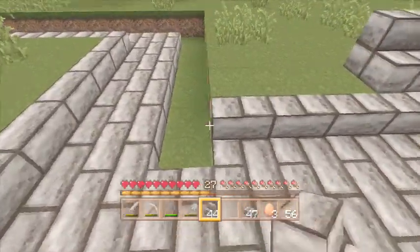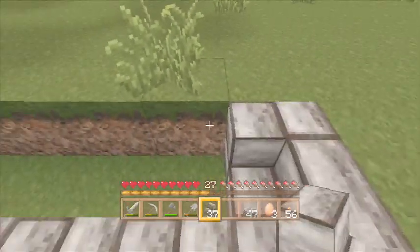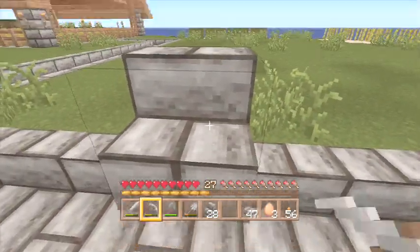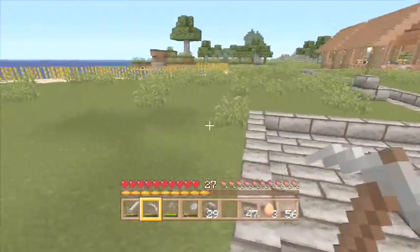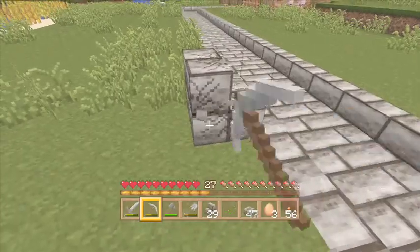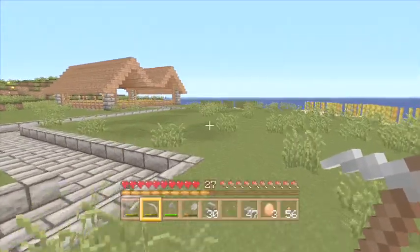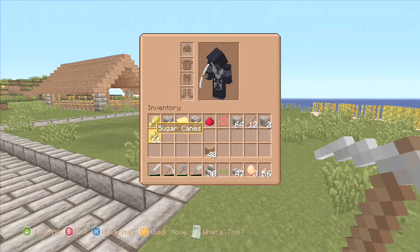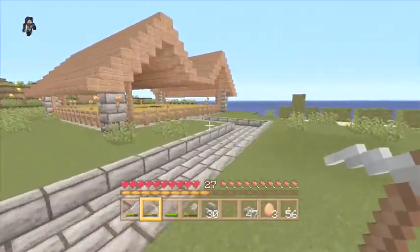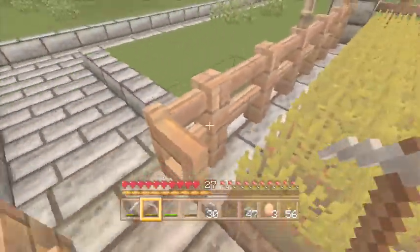I do want to make an actual farm area for the wheat, and basically pumpkins. We want a farm for pumpkins - I'm not sure why pumpkins - but we will have one for pumpkins, and one if I don't mind growing watermelons. Watermelons are amazing.